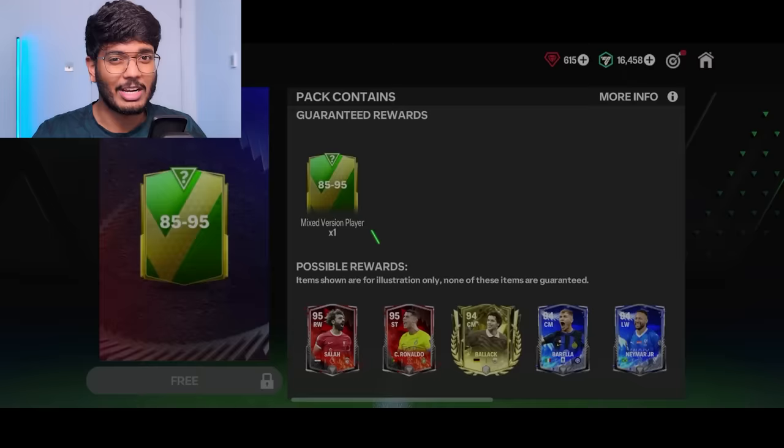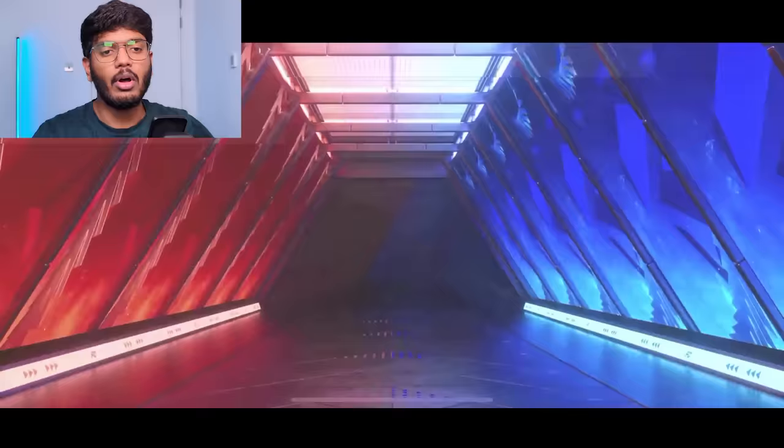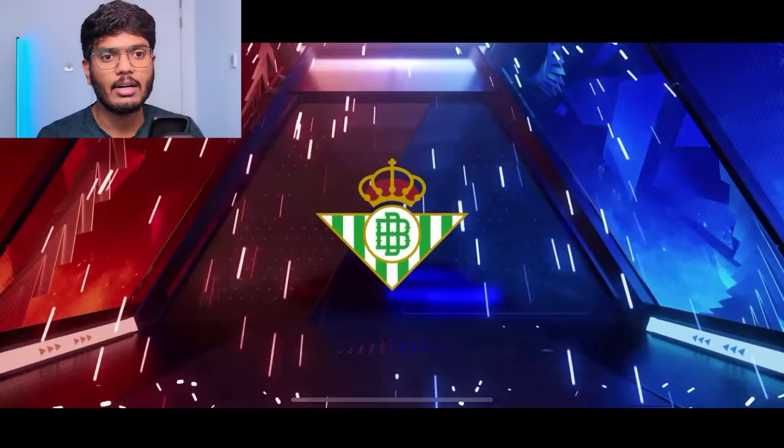After opening 10 of those packs you get a free 85-to-95 rated pack, so let's open it. Come on EA! Portugal? No, that's Spain — center back. Oh okay, that's bad. Mark Batra — a very bad card. Now we have the big 5,000 FC points pack: 88-to-95 into 1, and 80-to-95 into 50 players.